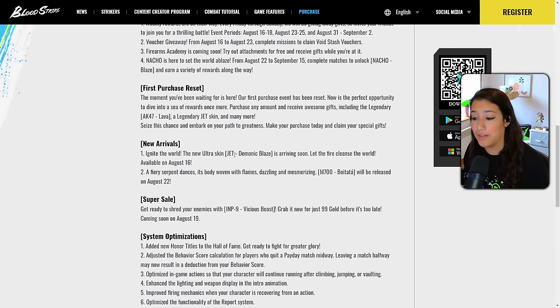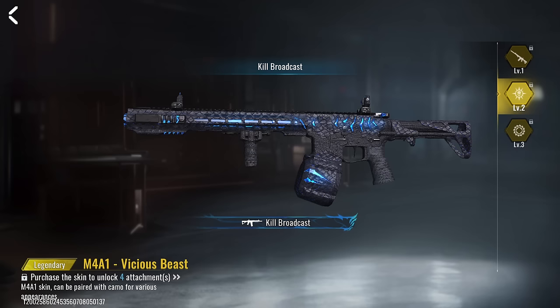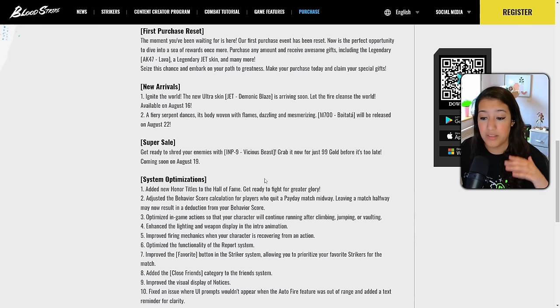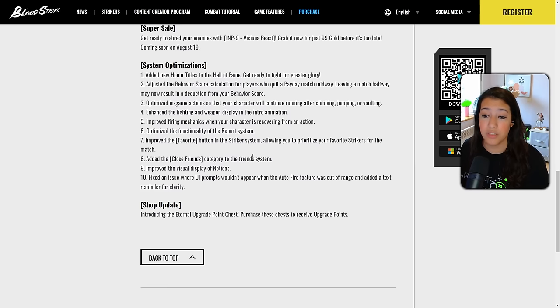Next up we have Ignite the World — the new ultra skin for Jet called Demonic Blaze is arriving very soon, dropping on August 16th which is in two days. We also have a new super sale for the IMP 9 — it's called the IMP 9 Vicious Beast. Similar to the M4 skin we've seen, but the big difference is this one only costs 99 gold instead of 299 gold — absolutely insane, a legendary skin for 99 gold. There are also a bunch of system optimizations. Unfortunately I cannot play the new striker or new weapon yet on the European server, but at least you have an idea of what's coming.